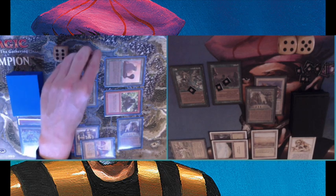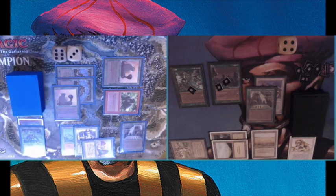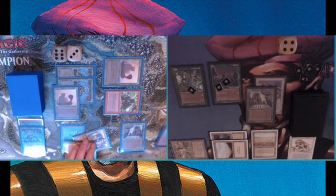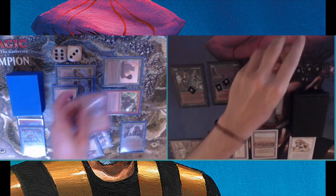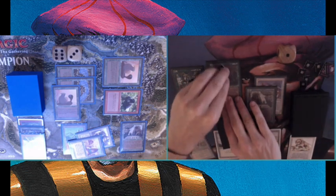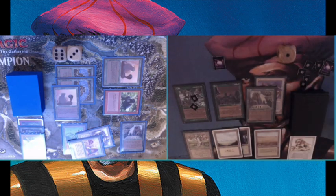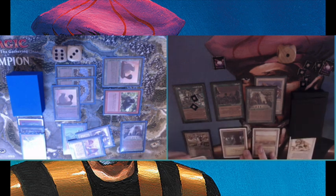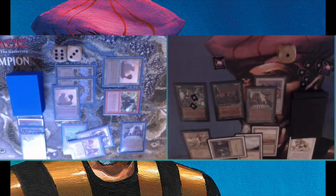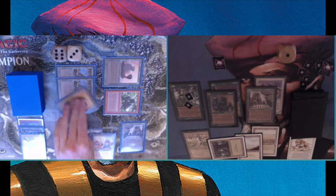There's an attack — look at that army — and what can I do? I don't want to sacrifice my farmer. I do have Pendlehaven to pump, but I guess I have two blocks — blocking the two 1/1s and taking six damage. Actually I'm blocking one of the ogres because my Thallid is 2/3 of course, so that's a better block. I'm taking five damage going from nine to four life. A chain lightning brings me to one measly life total — that's a killer.